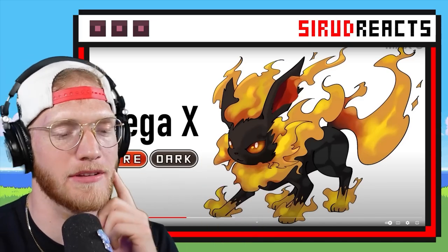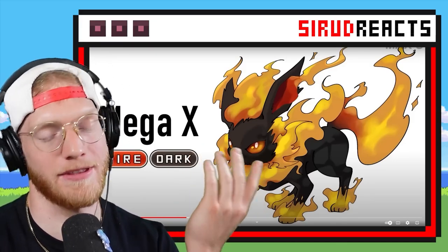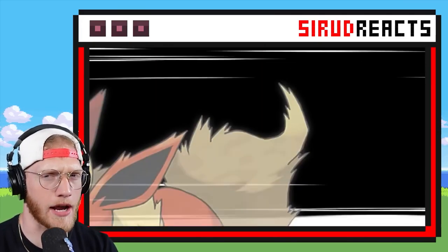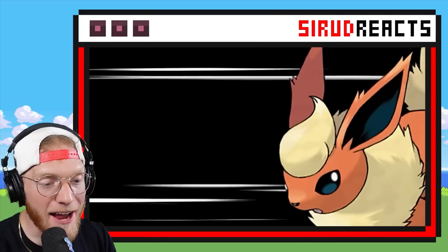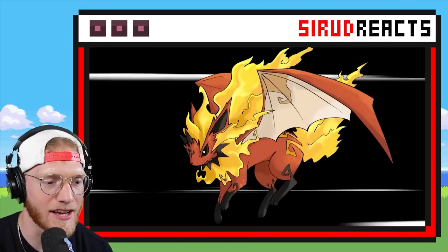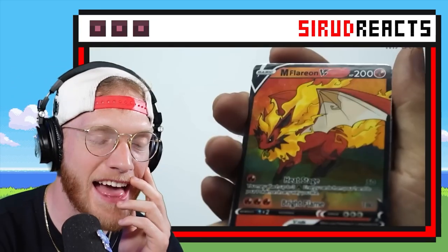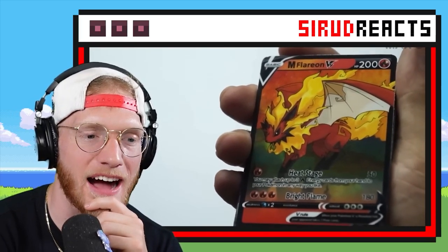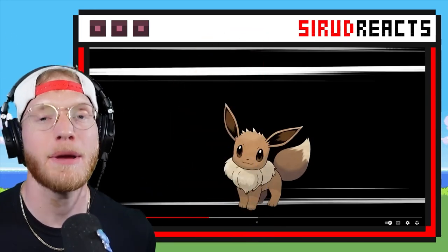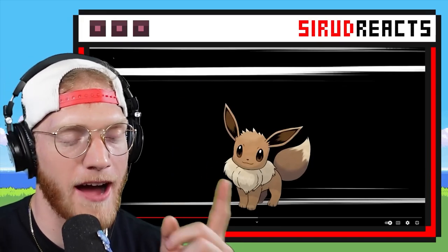I really wish it showed like their stats and abilities, because that would make me have a much better understanding of whether they'd be good competitively. Let's check out Flareon's other form — Fire Flying! It literally just grew wings! It's Dragon! That is so cool! That might be my favorite one, but I want you guys to comment down below what your favorite custom Mega Eeveelution is. Mine so far is either the Jolteon or that Fire Dragon Flareon.